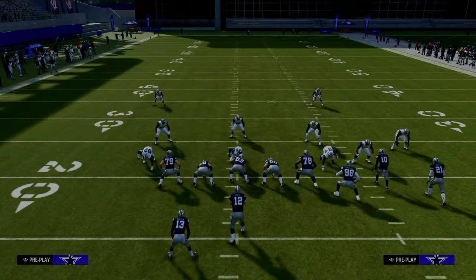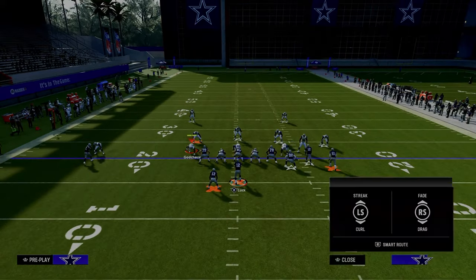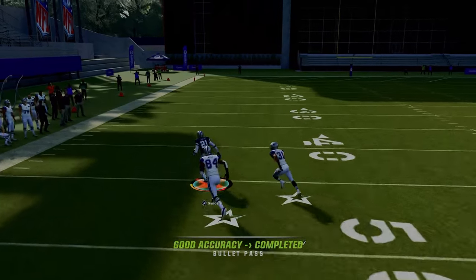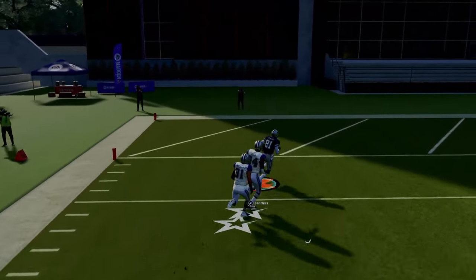The easiest and truly one of the best setups of Double Post is to just streak the slot receiver. Snap the ball as quickly as possible and streak the slot receiver. What makes this play so good is this post route over the top is one of the most consistent routes in this game for beating man coverage.